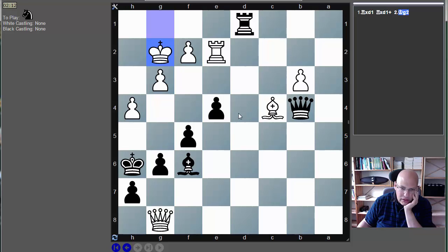Then Queen a1 threatening Rook g1 check, then Rook h1, Queen g1 mate. I doubt he can defend that. If he does something like f4, Rook g1 check, King f2 — even Bishop d4, yes. Queen c3 looks very normal.